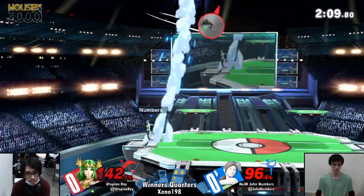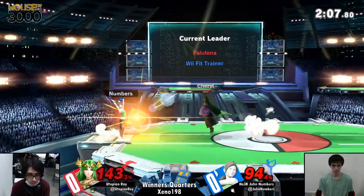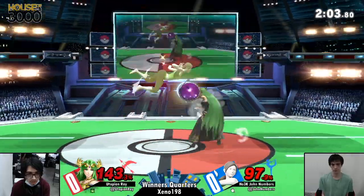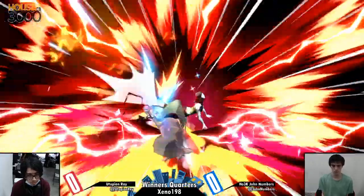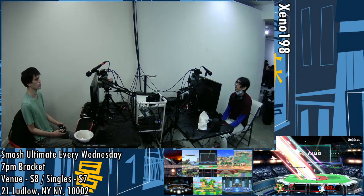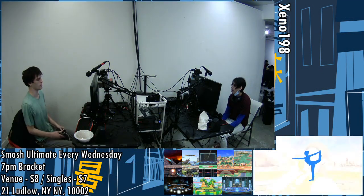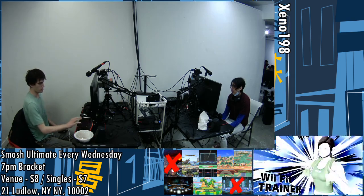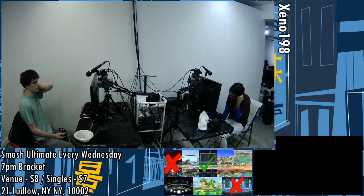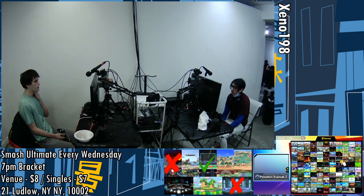All of these moves are just whiffing. The up throw is not enough. Numbers has Deep Breathing in effect — that will help with his kill power and also with his defense, reducing the damage he takes just a little bit. And there's the back air. You can see the nerfs already playing out in this matchup — some of those things that were really good for Palutena just aren't quite the same anymore.